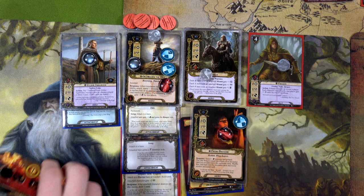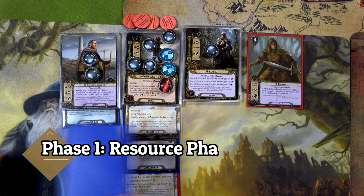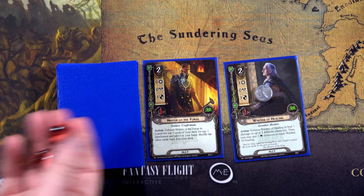We did nine points of damage to the Watcher — that's pretty sweet. Let's end the round: Rohan deck moves up to 32 threat, Hobbit deck to 27. After refreshing and generating resources, we draw Song of Hope and Cram. Starting with the Hobbit deck, we exhaust the Warden of Healing to heal one damage from Treebeard and one from Grimbeorn, fully healing him. Then we exhaust Master of the Forge to look at five cards.